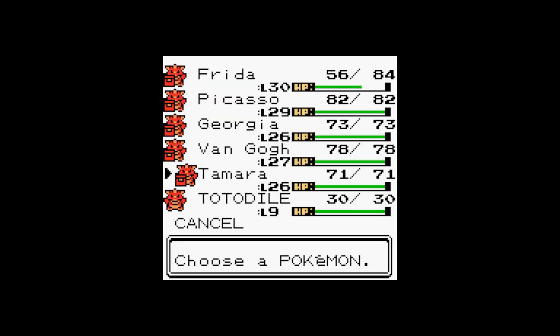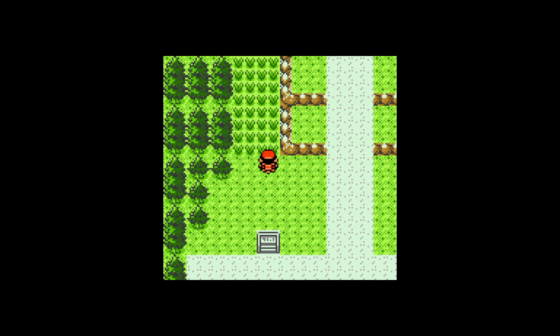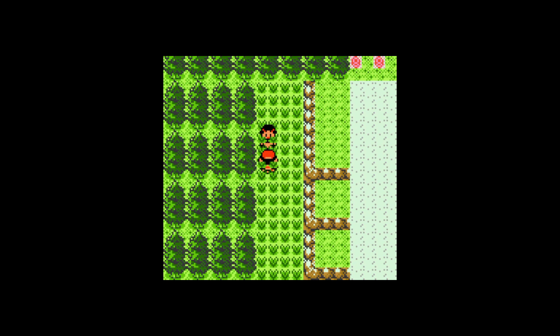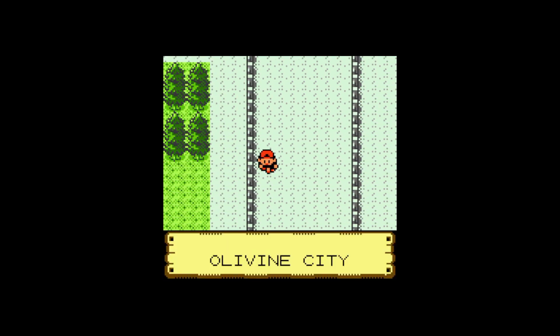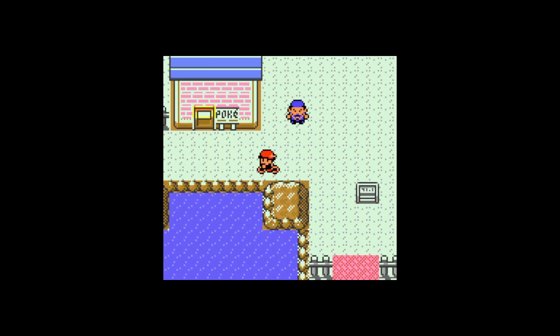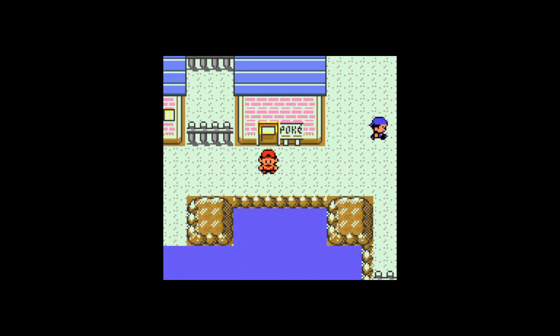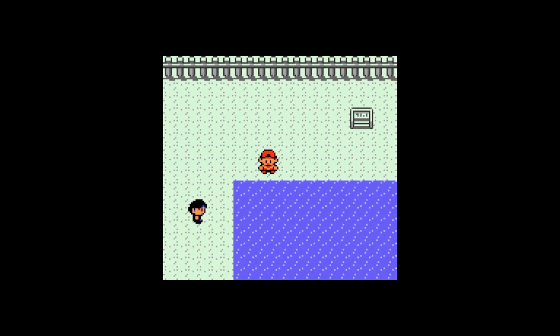We're going to start switch-training into Van Gogh. Do I switch-train Van Gogh, or do I just get Frida to 31? I think I'm going to switch-train Frida, Van Gogh, and Picasso together - that might be best. If I'm going to do that, I might as well go out on the ocean and do it. Picasso has Shadow Ball and can hit pretty hard, and Van Gogh has Magnitude for any Tentacool we may find. So we'll go ahead and do it that way instead - we'll get Frida in on the fighting.